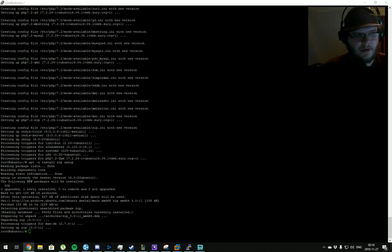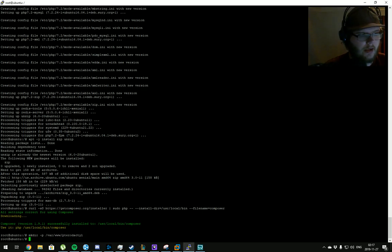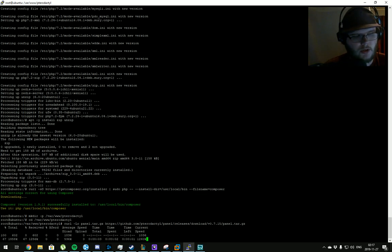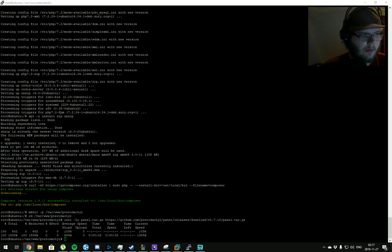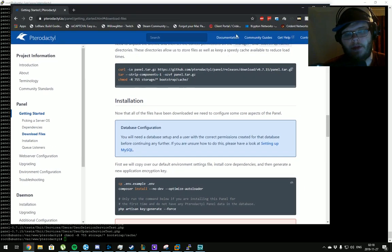Now we're going to create the website directory for the panel install. Everything here is from the official docs and uses default locations, which can be changed depending on your setup. We've created the directory and entered the panel directory. Now we're going to download the panel itself — currently at version 0.7.15 — using curl. You can also use wget but curl is recommended. Then we'll extract it using tar.